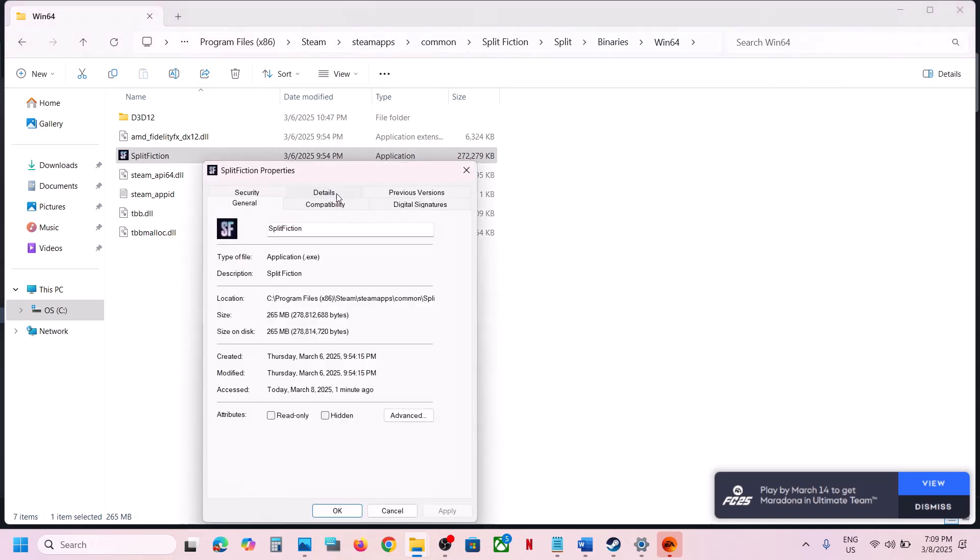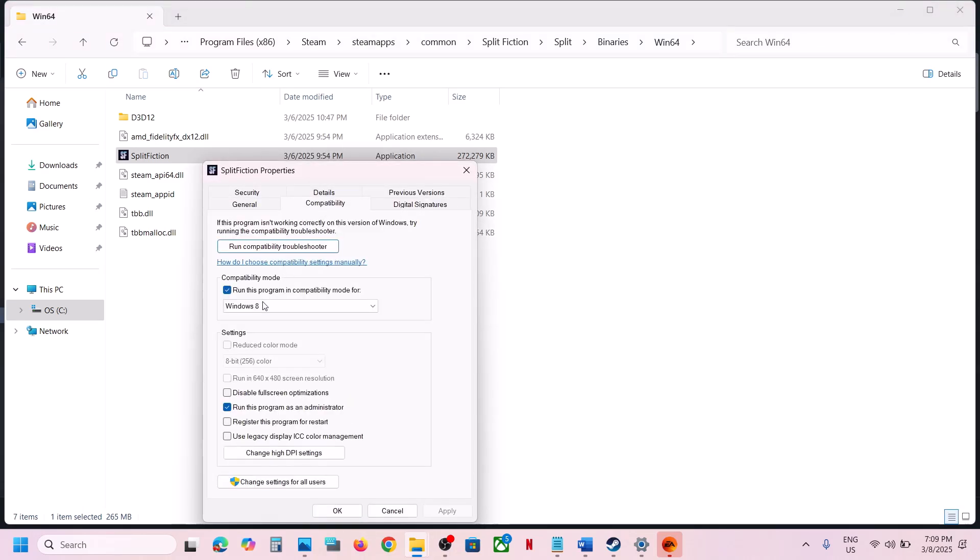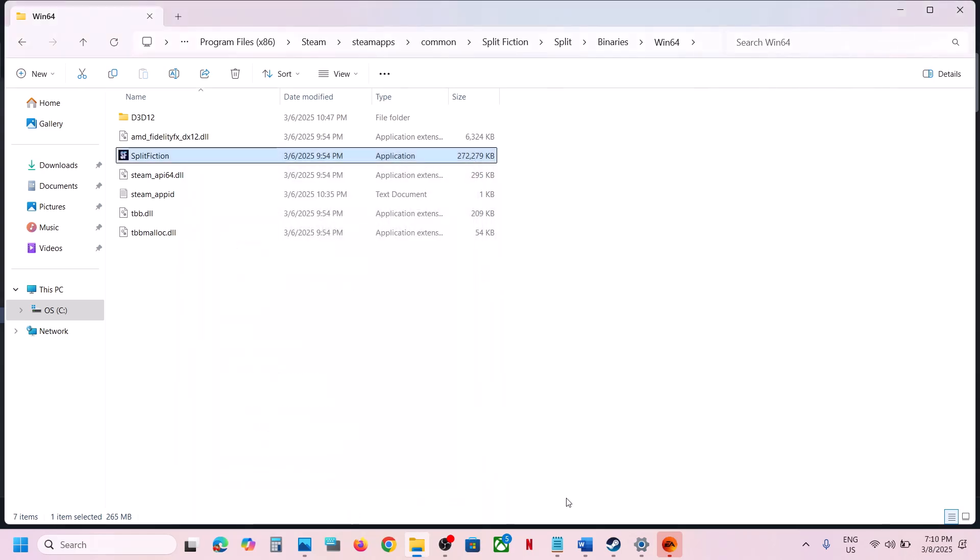If still not working, check the compatibility mode box and select Windows 8, hit Apply, click OK, and launch the game. If that doesn't work, try selecting Windows 7 instead. If still not working, check Disable Fullscreen Optimization, hit Apply, click OK, and launch the game.